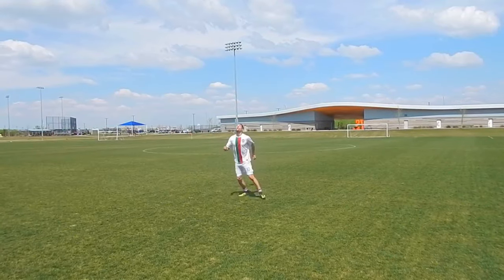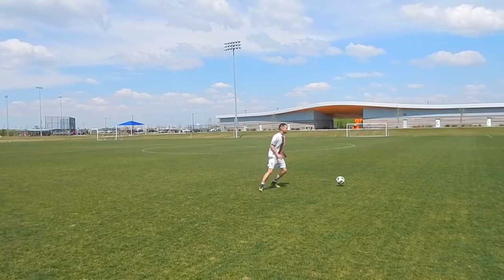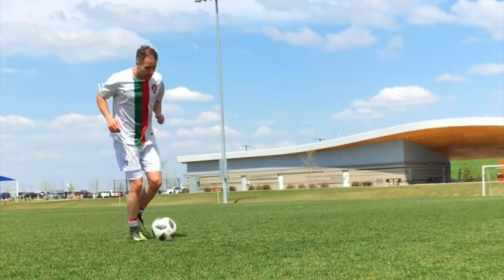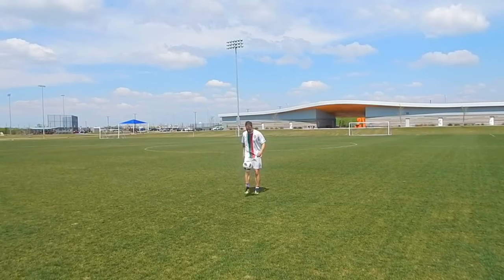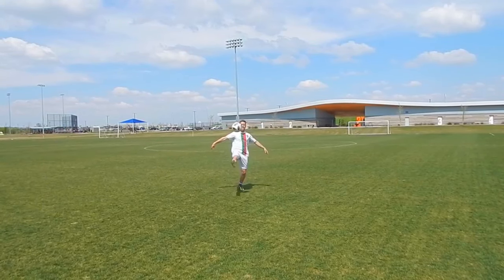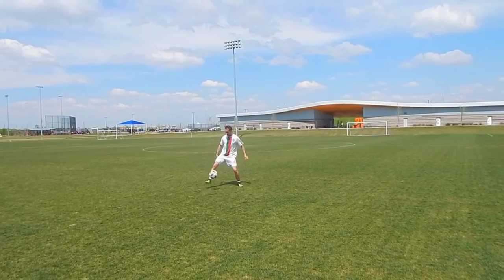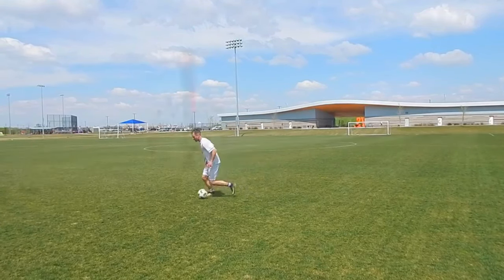My first tip for better ball control is what I call making visual contact with the ball. Most players when they're about to control or have a first touch don't actually watch the ball all the way to their foot. Whenever possible, watch that ball all the way to your foot to ensure better contact and a better first touch. It's also really important that whenever possible, you move quickly to get behind or underneath the ball as opposed to lunging for it. Instead of lunging and putting out your foot, quickly move your body to get behind the ball. Even if you have a poor touch, you'll be on top of the ball and able to react quickly.